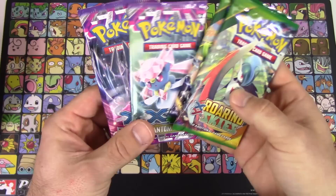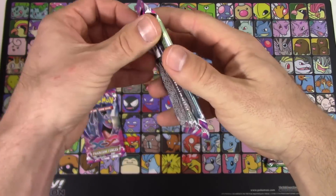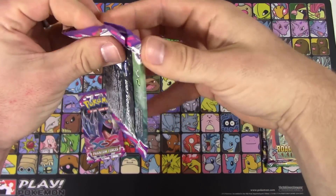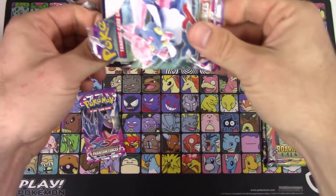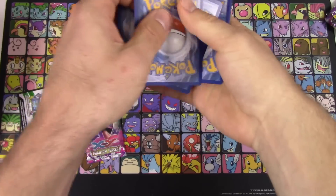We got two Roaring Skies and two Phantom Forces. We're going to go ahead and open up two of the Phantom Forces now before the Deck Profile actually begins, just so you guys get a little bit of an opening, and then we're going to save the Roaring Skies — which would be the hunt for Shaman — for the end of the video after the Deck Profile. I think that's a good way to balance it out.